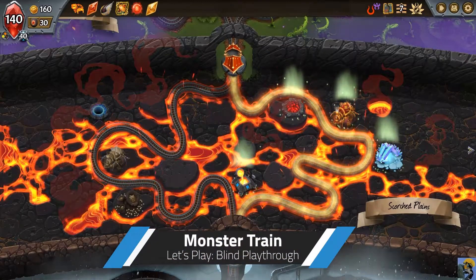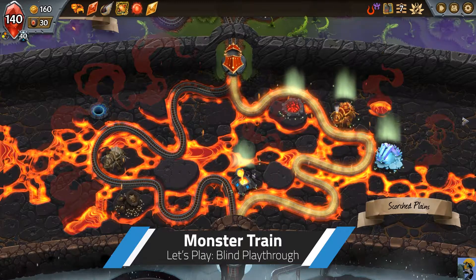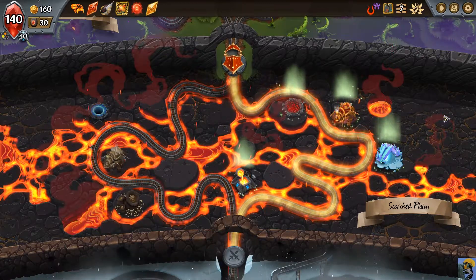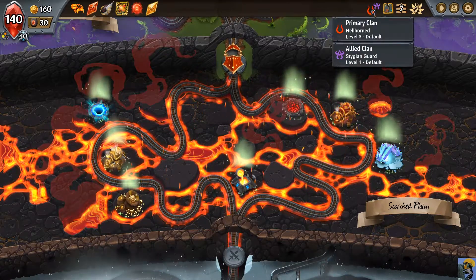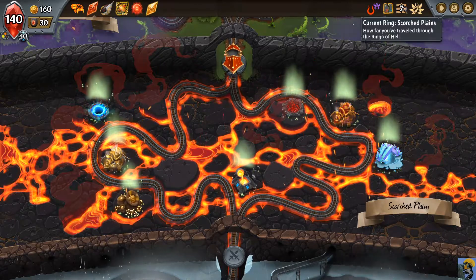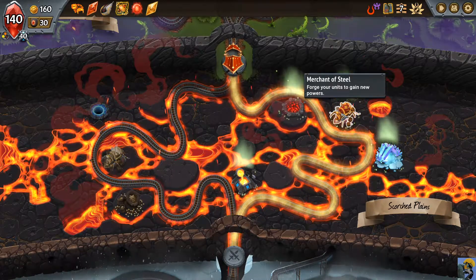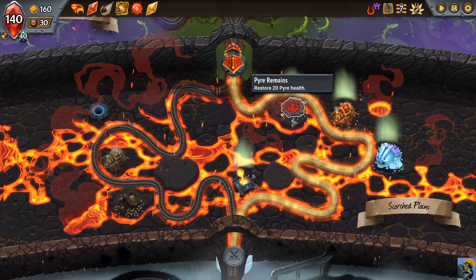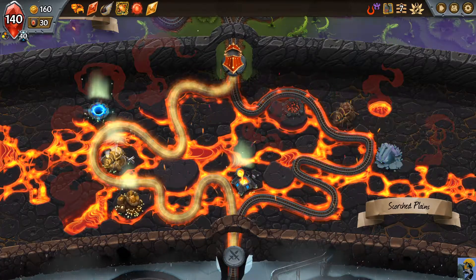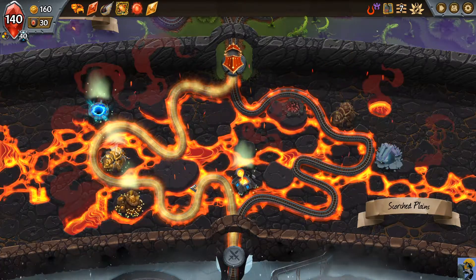Hey everyone, let's play some Monster Train! We're continuing this delightful run with our Hellhorned Stygian deck and we are on ring seven, almost to the end. So we could improve our units, restore pyre health, go to Concealed Caverns, buy an artifact, remove some cards, and get some cash.